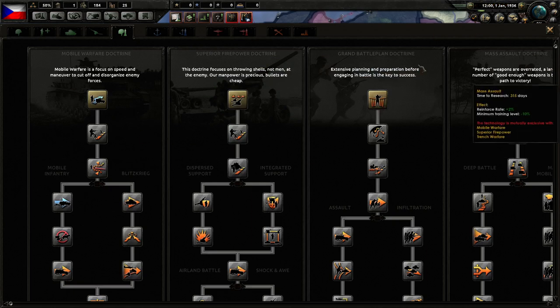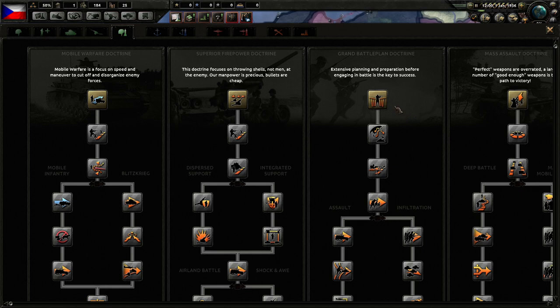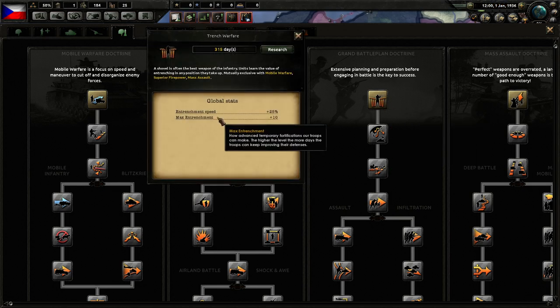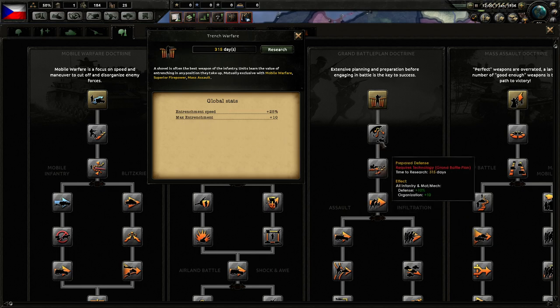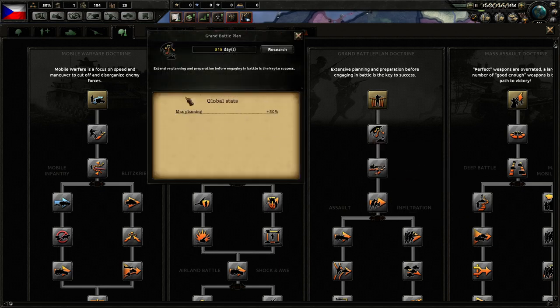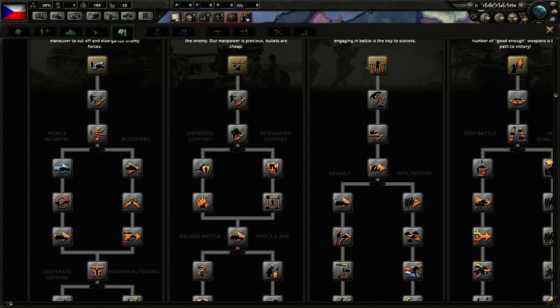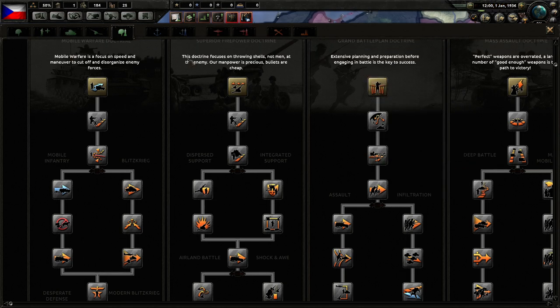We do not have any battle plans picked, which is a shame, but we have an obvious winner here. As I mentioned, we are going to have to defend, so for that reason we obviously want max entrenchment buff, as well as max planning buff. And here we have some additional organization and defense for our infantry. Those three alone are going to be a must if we are to survive.